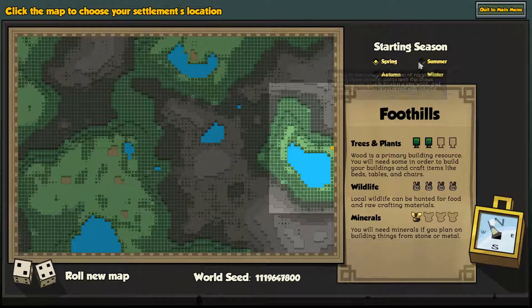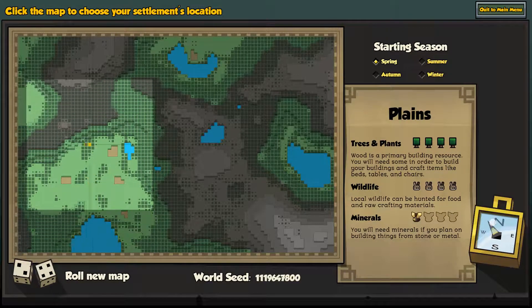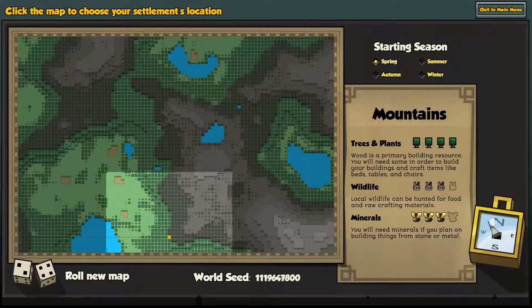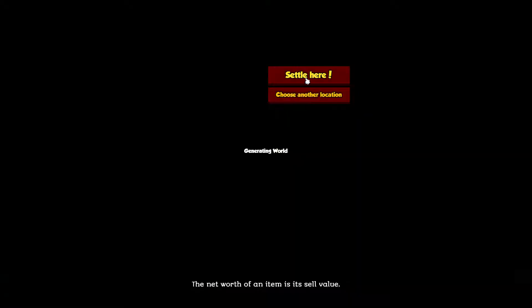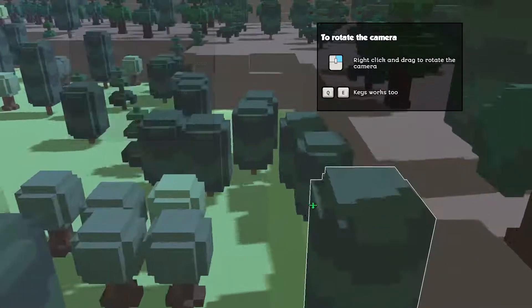Select your starting resources. You can either start with these resources, this one, or this one — food for days. I'm going to go for food for days. And then you have your starting season — could be spring or summer, we'll go summer. Oh, now you get to decide where you want to be. I see trees planted — more trees better, more minerals better. So you want a really good balance of everything.